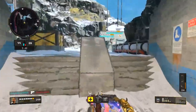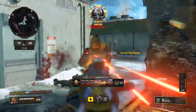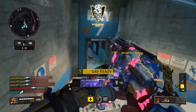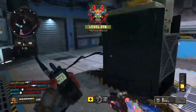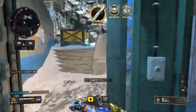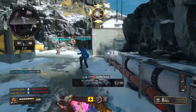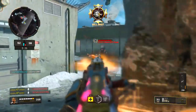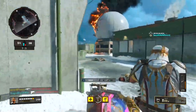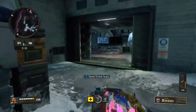That guy almost took me out, man — so many people almost always do. That's a Ruthless, let's get it! Also got a UAV. Let's not get too cocky though because I think that was lucky — they didn't get a shot, I'm so surprised. Got that guy. Let's put some ammo down for the squad and reload.